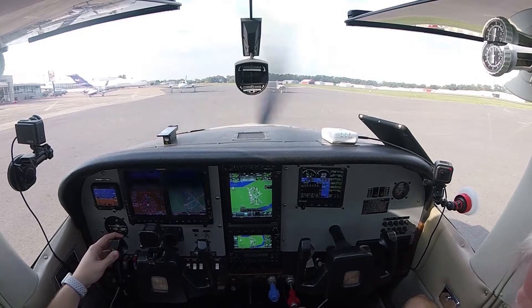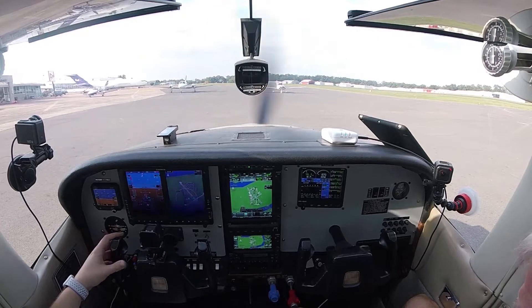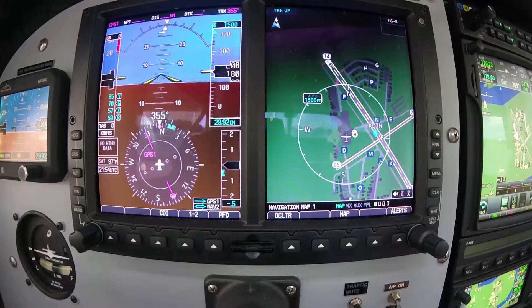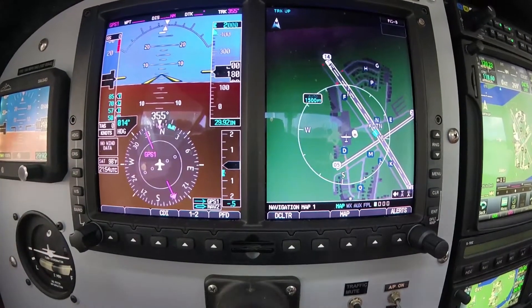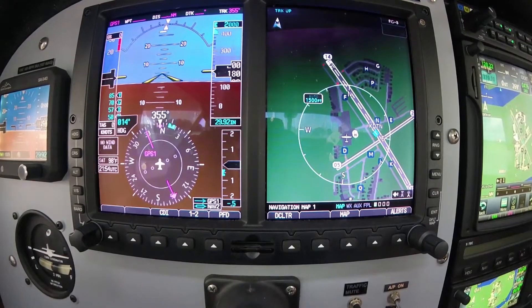Roger, Niner 3 Tango Hotel, ready to copy. Skylane 93 Tango Hotel is cleared to the downtown airport as filed. Climb maintain 2,000. Expect 3,000 one zero minutes after departure. Departure frequency 119.9. Squawk 5155. Roger, cleared to downtown as filed. Initial climb 2,000. Expecting 3,000 in 10 minutes. Departure 119.9 and squawk 5155 for 903 Tango Hotel. Read back complete. Call ready to taxi.